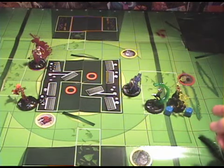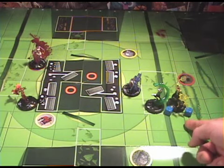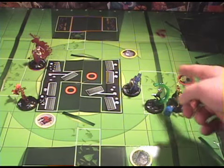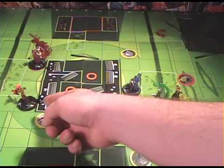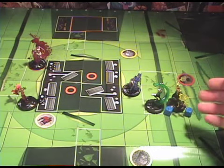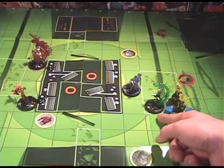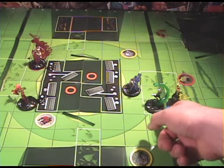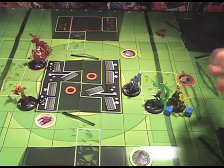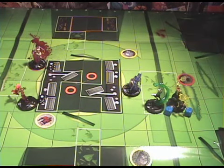Before you declare your turn over, make sure your characters don't have any abilities that will help you defend yourself. Scarecrow has Perplex, which means he can perplex up one of his stats, a friendly character, or an enemy that he can see. Because he can only see Green Lantern and himself, he can only perplex these two characters. Green Lantern has a 17 defense, so Scarecrow can perplex Green Lantern's defense up to an 18. That's what we're going to do for this turn, and then you can declare your turn over. Green Lantern now has an 18 defense and now your opponent can go.